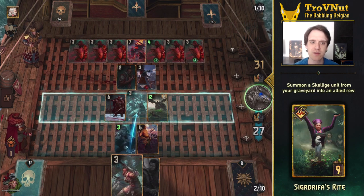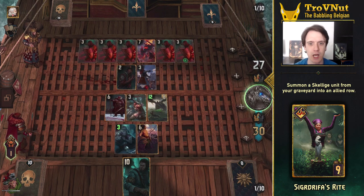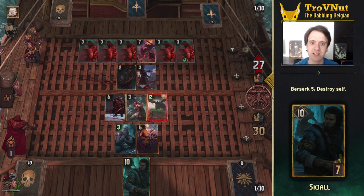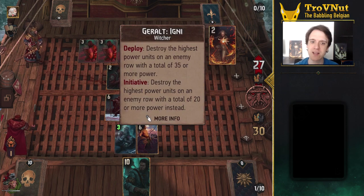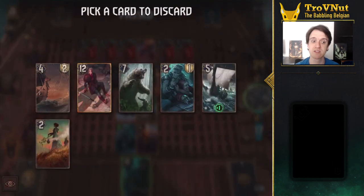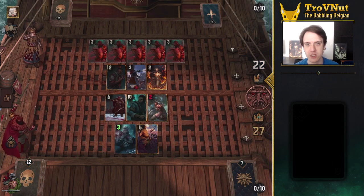You can use Sig Drifa's Rite to revive a unit from your graveyard — especially the Draco Turtle — but if you use Blaze of Glory on Jutta, you can revive her without triggering her ability, allowing her to keep her 12 power regardless of the state of the rest of the board. That's a 24-point move in one turn. I'd like to use Skjall as my last card in the first or second round to win with his 10 points without risking him going down. So in the ideal situation, you end round 3 by playing Blaze of Glory into Jutta for 12 damage, use Hjalmar to banish Skjall for 10 points of damage, and revive Jutta with Sig Drifa's Rite for another 12 points on your side of the board.